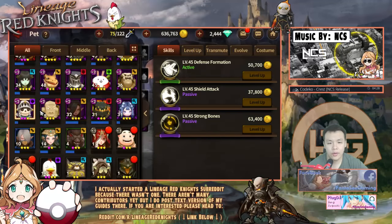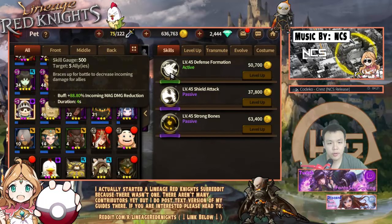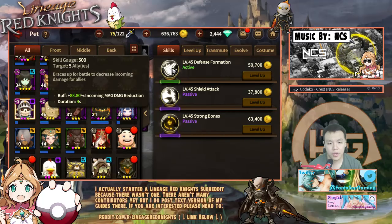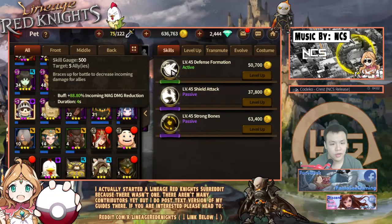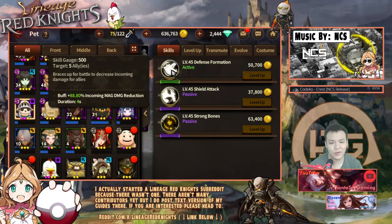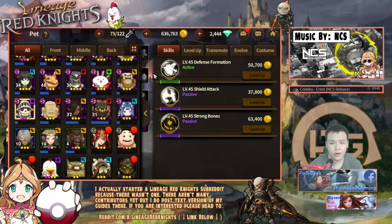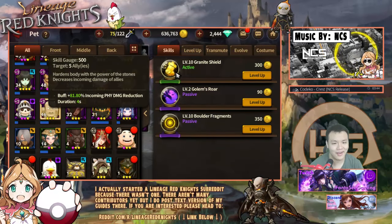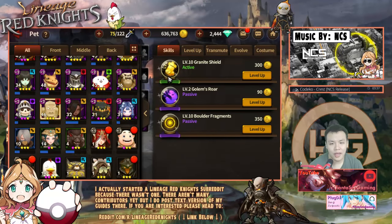The main reason you want these two units is that they have two very similar skills. The Spar Toy has a buff that increases magical defense — or decreases magical damage taken — by his allies, by quite a lot, for all five allies for about four seconds. Once he activates his skill, he'll block out basically all nukes. You'll only be taking around 11.2% magical damage after he activates this skill. Same thing with the Golem. You actually don't need his skill raised very high — I think around 80% is even enough.